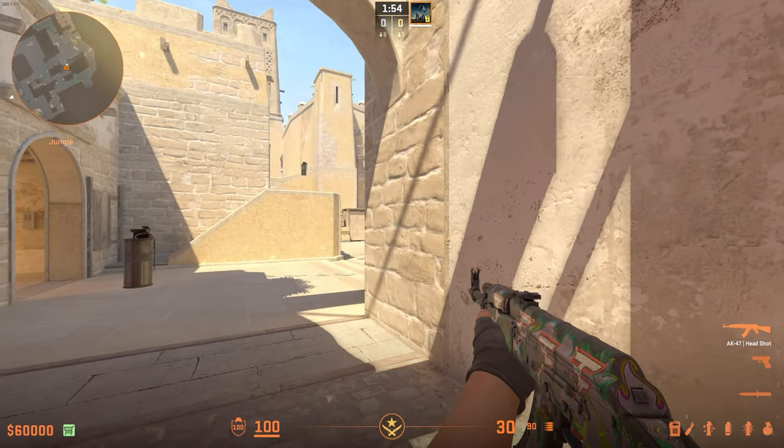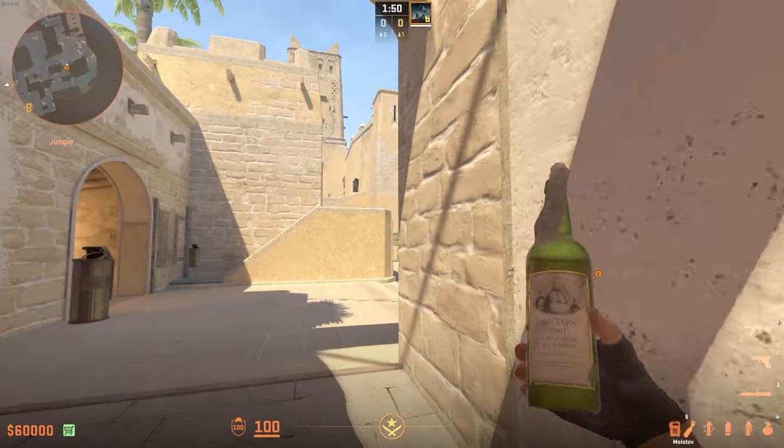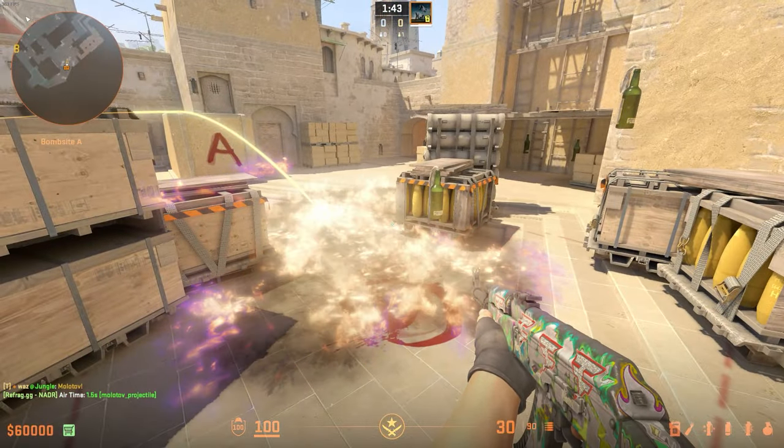On the reverse, if you're a CT that's in jungle and you know they're going to play on the reverse sides, you can also throw a molly just before. Sometimes it does reach in the back, but this one didn't.